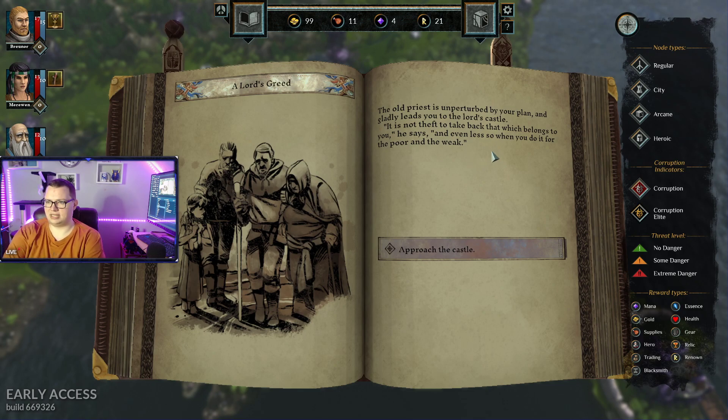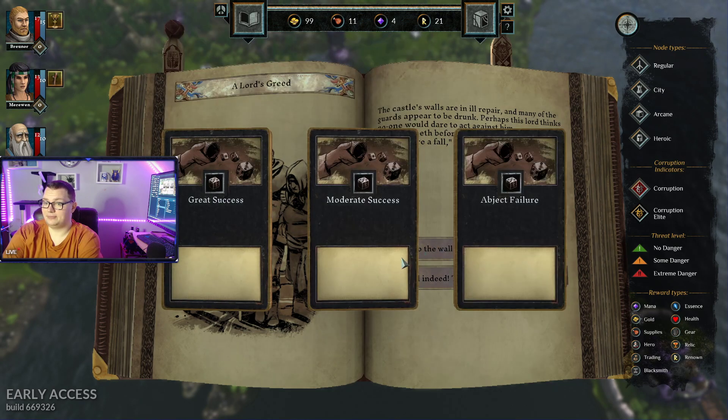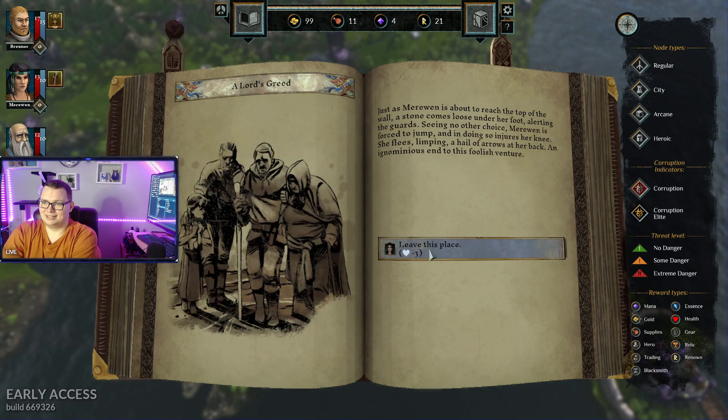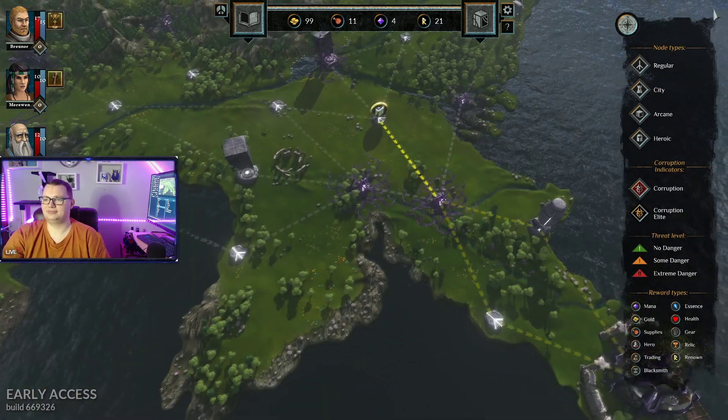It's not a theft to take back that which belongs to you, he says. Even less so when you do it for the poor and the weak. The castle walls are in ill repair. Many of the guards appear to be drunk. Perhaps the Lord thinks no one would dare to act against them. Pride goes before destruction, and a haughty spirit before a fall, the Lord peace whispers. Let's try to climb it. Great success. I have to read the tarp. She gets hurt.